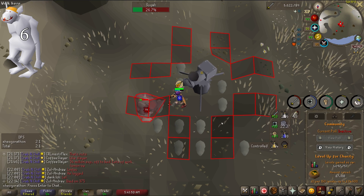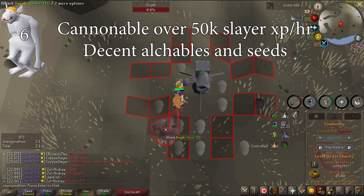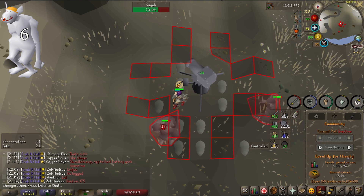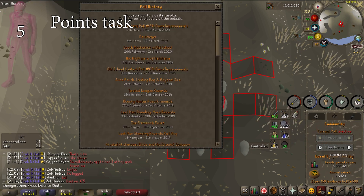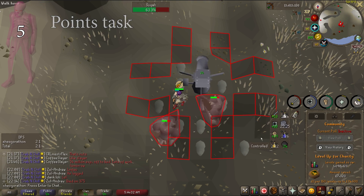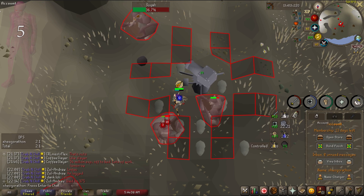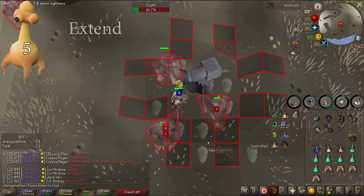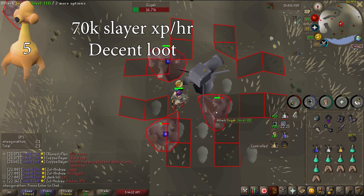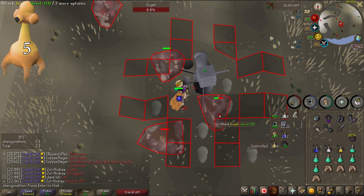Trolls are a very good cannon task. The ice trolls provide over 50k Slayer XP an hour and have decent drops which can make up the cost of cannonballs. I would definitely always do this task. Ankous are an extremely fast task for points — just kill them as quickly as possible in Catacombs. A task takes about 5 minutes. They are terrible XP and GP. Dust Devils are one of the best burst tasks you can get, over 70k Slayer XP an hour, and you will normally make your money back with drops. These are a staple burst task and are always worth doing and extending.